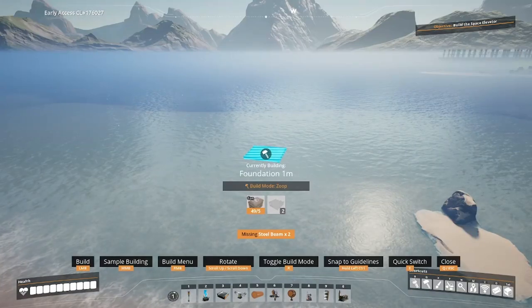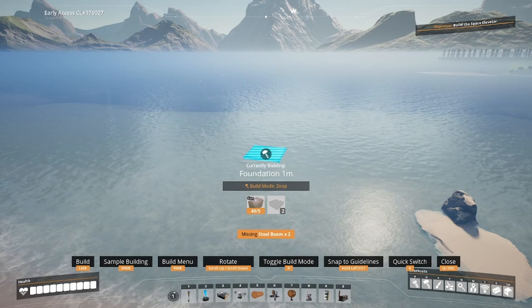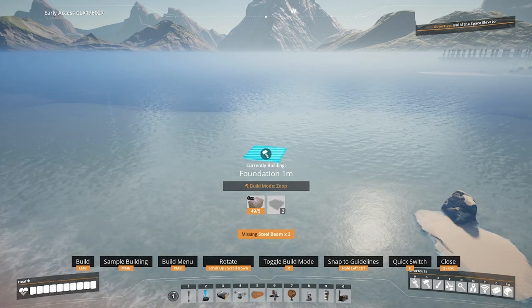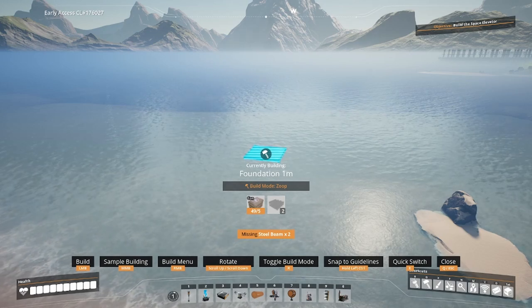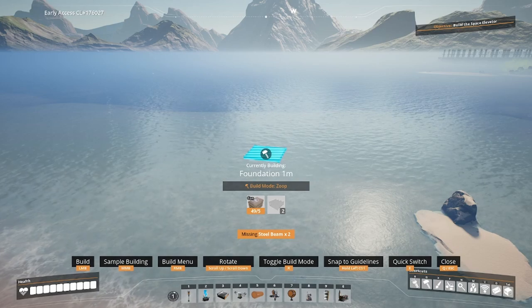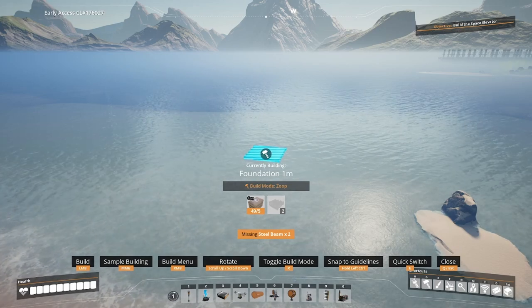Today we're going to be designing a brand new factory from scratch — a build I've never done before. I want to show you my creative process: how I take a look at the problem, how I approach each step of it, and what other considerations we use when taking that design and finalizing it for use in an actual world or a let's play series.